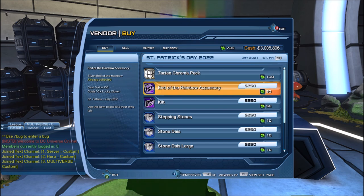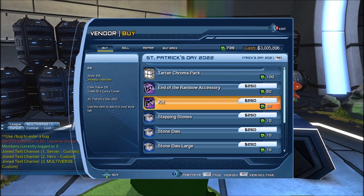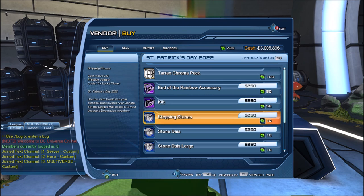The new styles are the Tartan chromopack — sadly it's a bit expensive at 100 lucky clover. There's the End of the Rainbow accessory for 50 clover, and we'll take a look at those in just a minute. There's also the kilt for 50 clover, and then various base items.